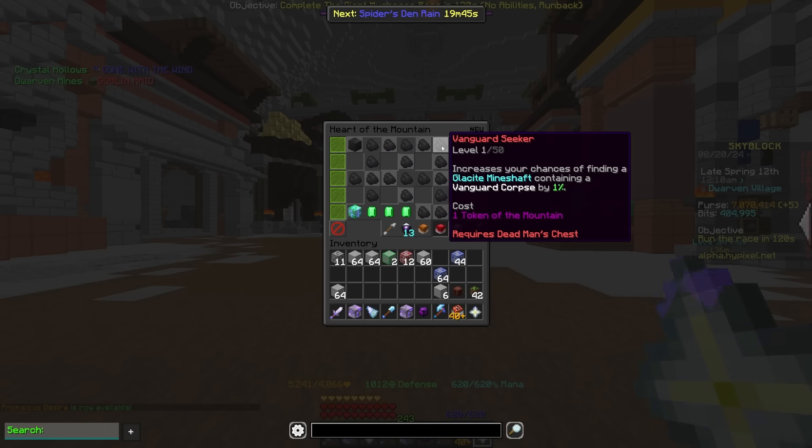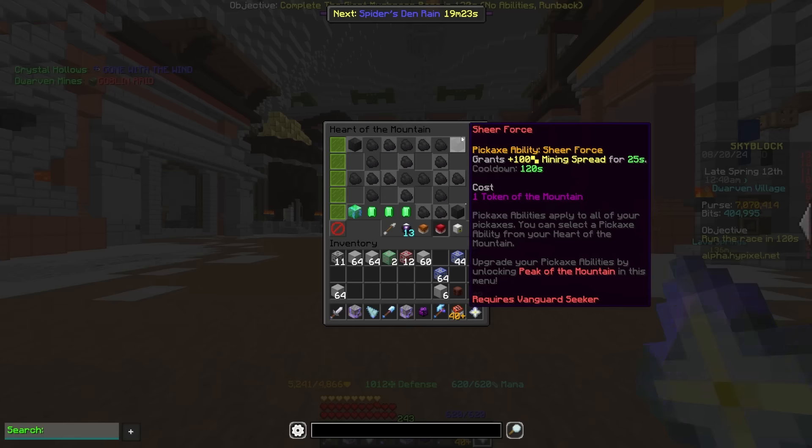Vanguard seeker is a new perk that's going to increase your chance of finding a mineshaft containing a Vanguard corpse. So if you're hunting for Devon's pendant, this is going to be the thing you should be running. If you're hunting for that you're kind of insane already, but this is going to give you a much better chance of finding that specific mineshaft and should just be pretty helpful for anyone going for that locket.